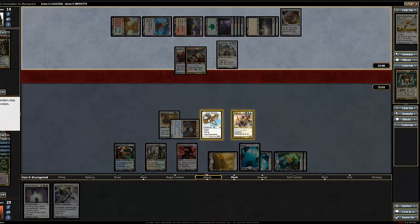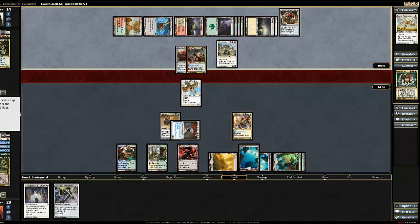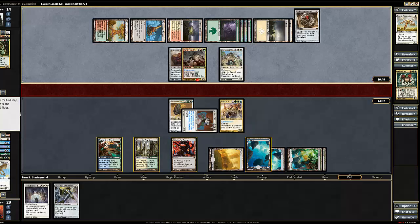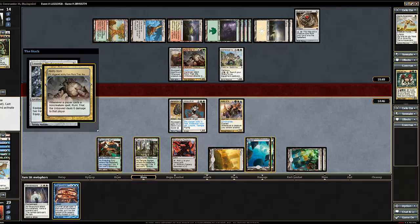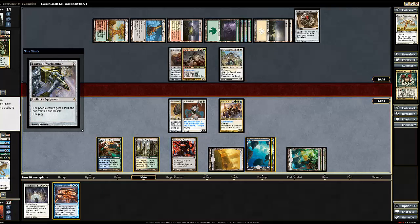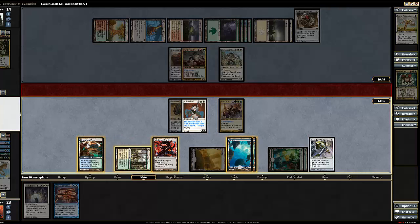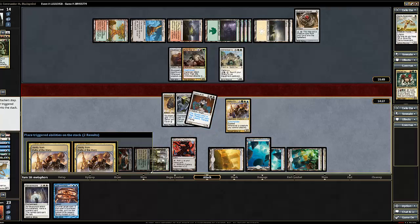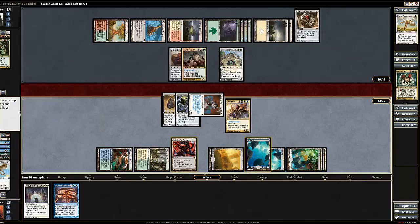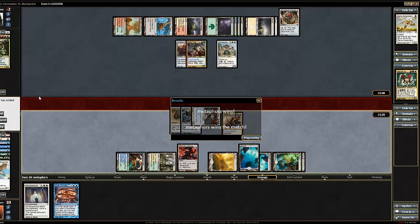I don't think this is going to come to his next turn, to be honest. I'll just block here because I really don't think this is going to come to another turn — he has no mana untapped. I'm going to put Loxodon Warhammer out. I'll take 6 — no problem, it's not that big of a deal here. Equip. And then I'll swing again — pro red. And that's the game. Thanks for watching guys.